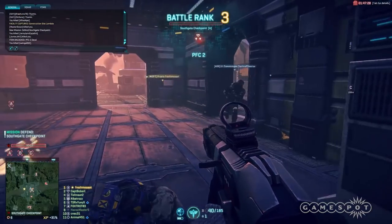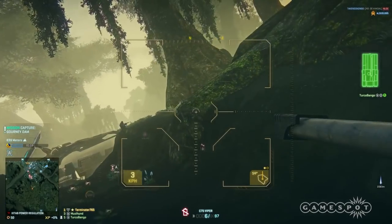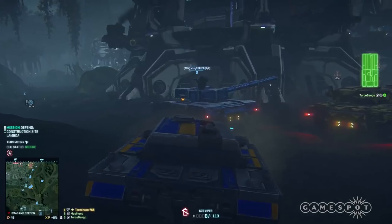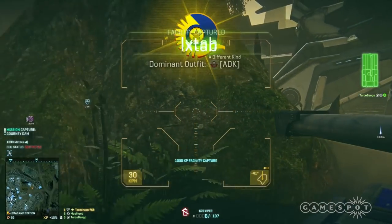Outfits are also now able to recruit through an in-game recruiting system, and can display outfit pride through purchasable decals. Once a base is captured, the game displays the decal of the outfit whose members contributed the most scoring points in the base's capture.